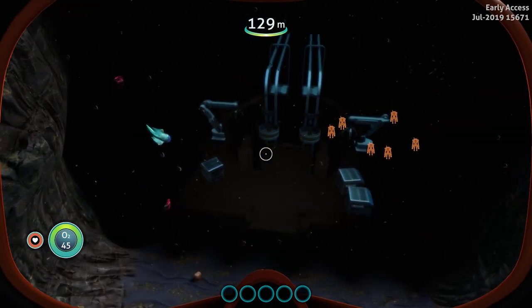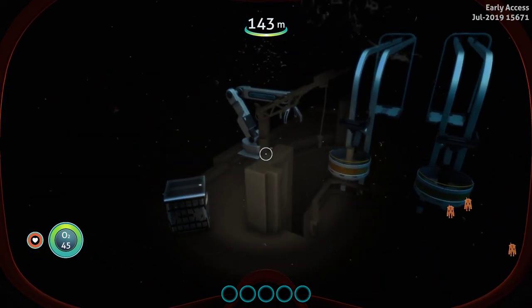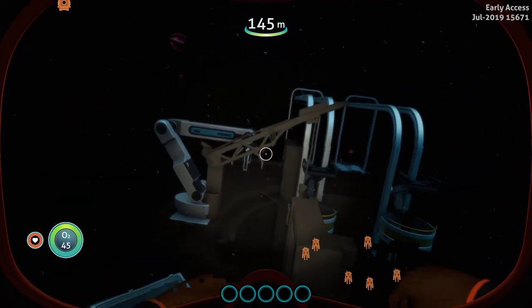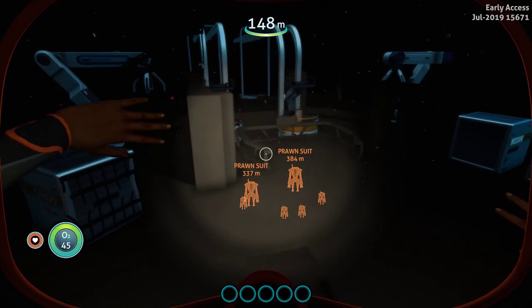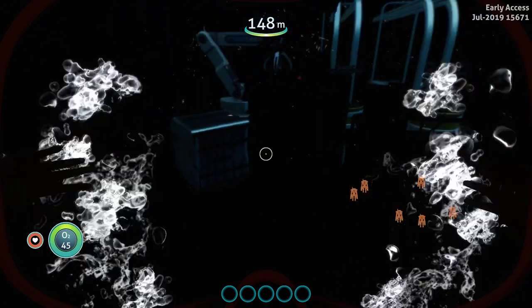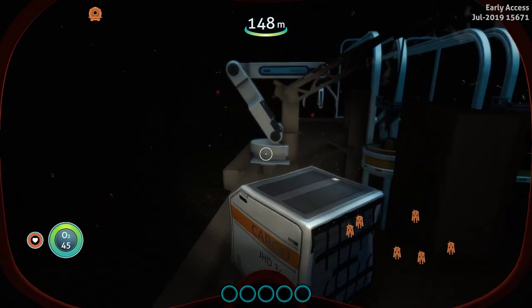Here we are with another Subnautica Below Zero Quick Peek. I've actually been working on the mining site. Let me turn my light off — they have it blacked out like they did the lily pads. We can't see it, so I had to grab the helmet flashlight.